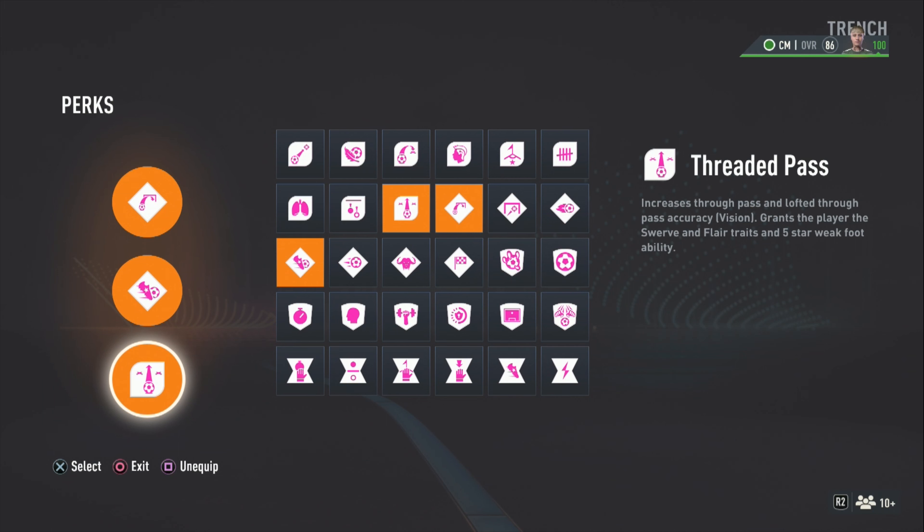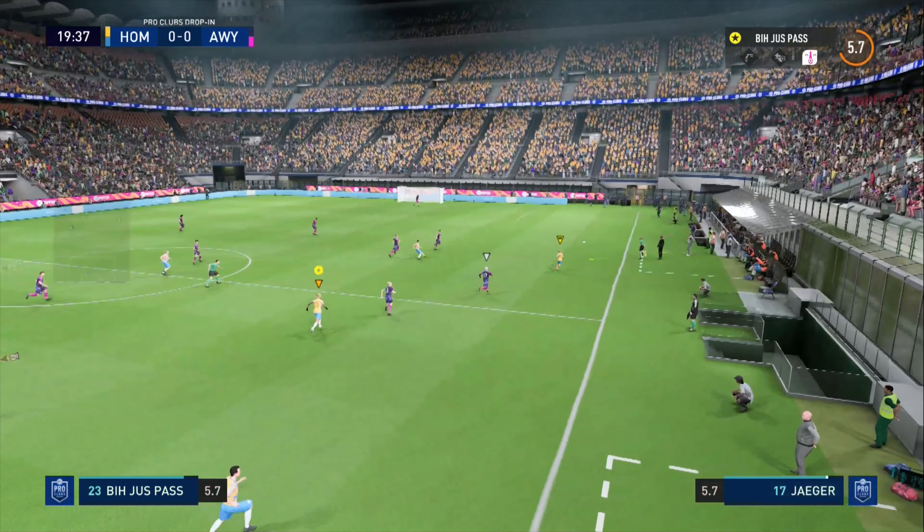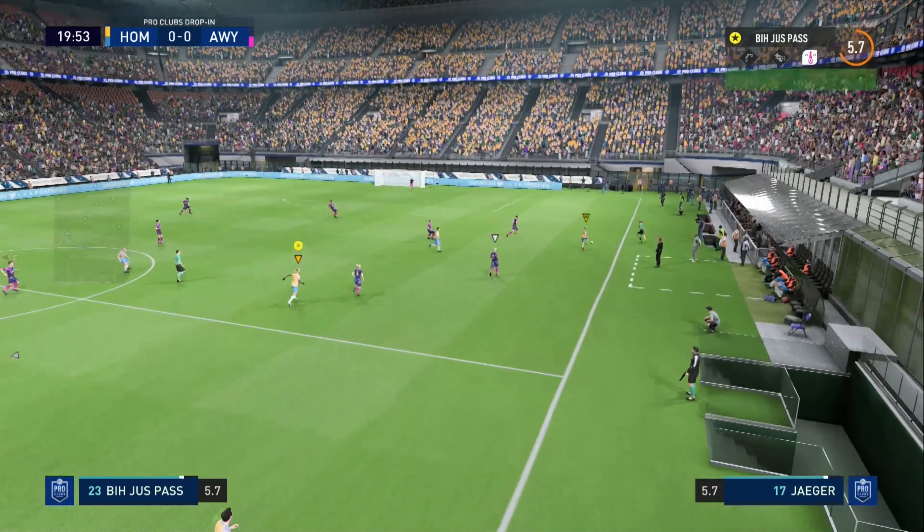Let me show you some clips of me using this build — how to use the Gillette and how toxic he is. All the passes go through clean, every single one. You can ask for the ball anywhere on the field and have a high chance of winning it because you're 6'3", 180 pounds — you shield everybody. You got a 91 long shot, so you can score 35-40 yard goals, and that 6'3" presence in the midfield is just overpowered.